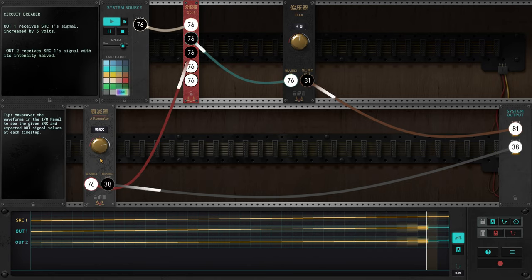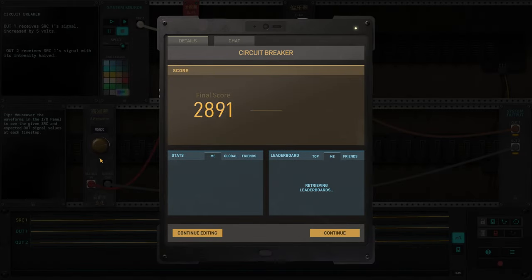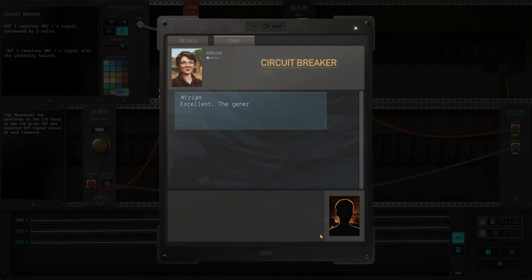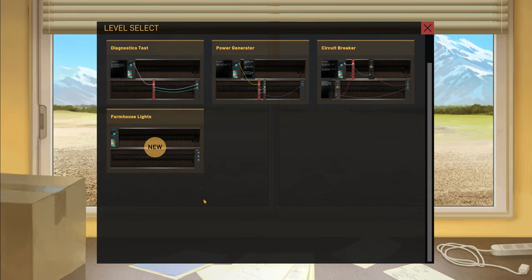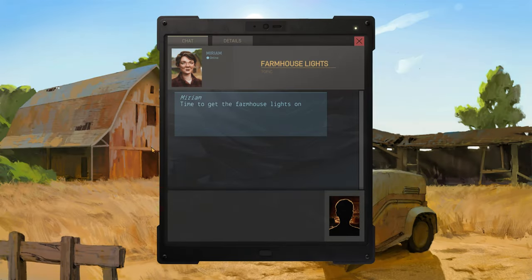We've solved the first puzzle together and got the score. Let's continue. Miriam says: excellent, the generator is now able to efficiently route power to whatever systems are in need of it — time for the next setup. Awesome, I'm looking forward to it. Okay, Farmhouse Lights — time to get the farmhouse lights on.